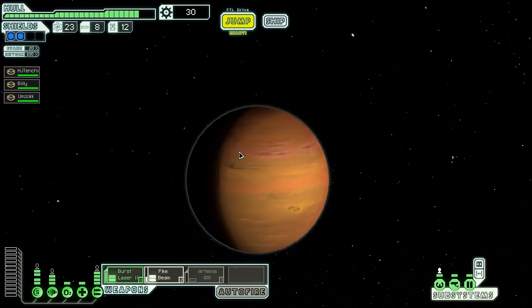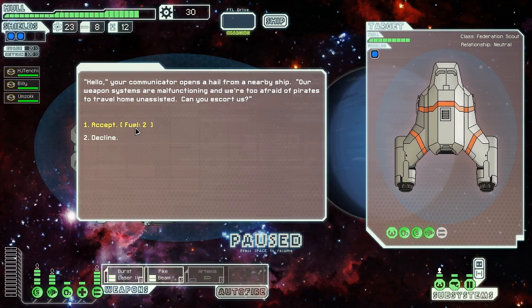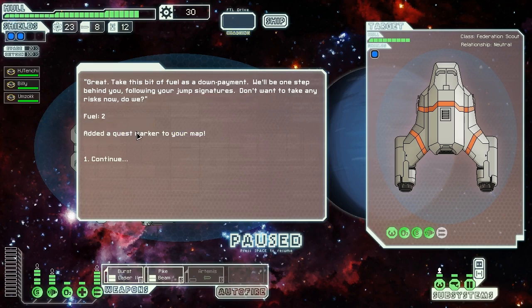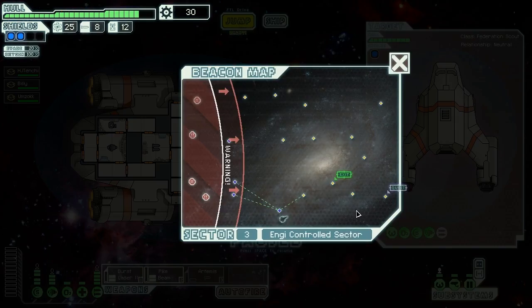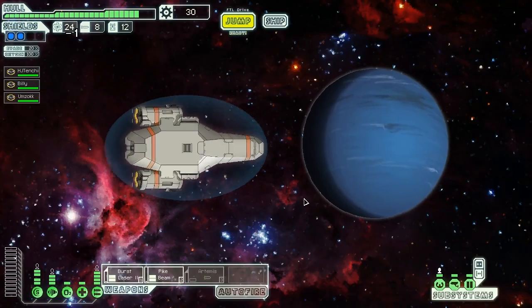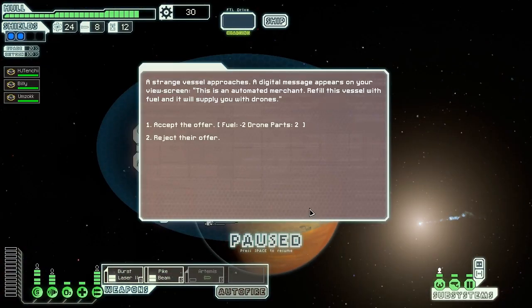We'll continue to jump, trying to just barely stay ahead of the rebels while being able to catch as much stuff as possible. A ship needs an escort: 'Our weapon systems are malfunctioning and we're too afraid of pirates to travel home. Can you escort us?' Sure, we'll accept. We add a quest marker to our map. 'Take this bit of fuel as a down payment — we'll be one step behind you following your jump signatures.' Ooh, a quest! Let's make our way to the quest — we got some fuel and got a quest.